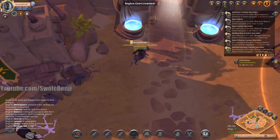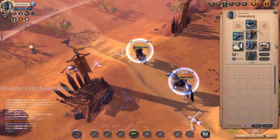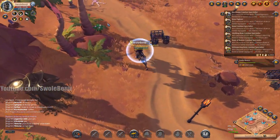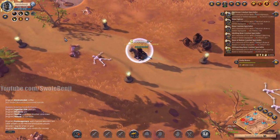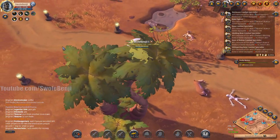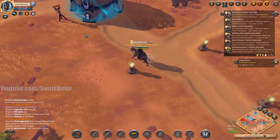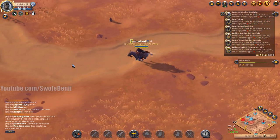We're going to ride towards Arthur's Rest and if we see a player we're going to attempt to kill them. This kit only costs 40,000 silver - I don't have an offhand, cape, or bag, and that's intentional to lower the cost. We're just out looking for trouble, looking for adventure, looking for a fight - preferably someone by themselves, which almost never happens in the black zone.